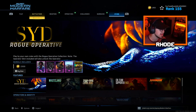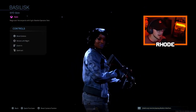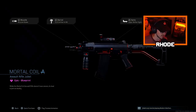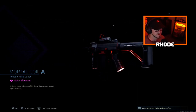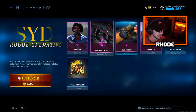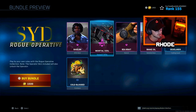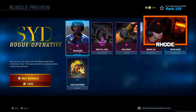I apologize that I'm late on this bundle, but this is the new Sid Rogue bundle that dropped in the feature tab of the item shop. We have the Sid skin — let me know what you guys think. Then we have the Mortal Coil Growl, which is the main focus of the video. I like to cover all the new weapons; I think this looks very good. We also have the Secret Watch snake oil vehicle skin, Deadlands calling card, and Cold Blooded emblem. I think I've seen the Growl in Warzone before — correct me if I'm wrong — but anyway, let's jump right into this Growl setup.